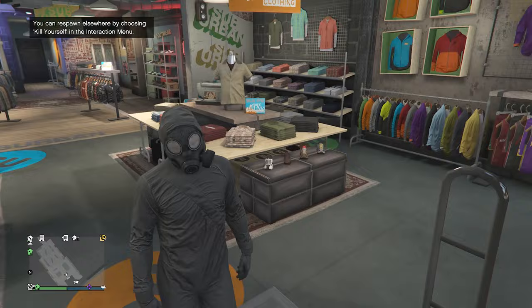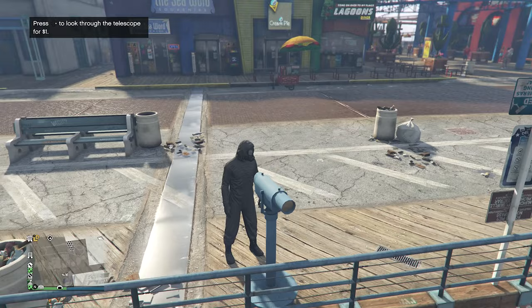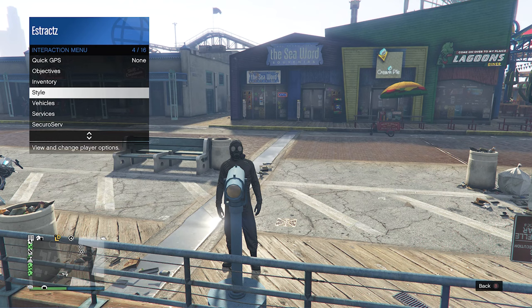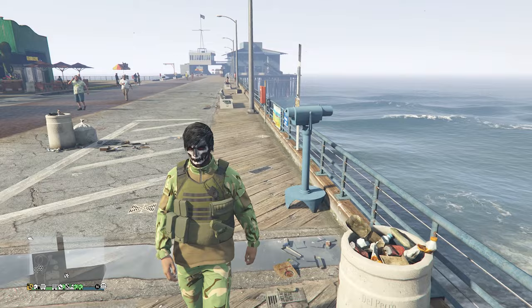After you've found a telescope on the pier and you are wearing the outfit with the toxic mask, do the telescope glitch. Go and run past the telescope like this and hit right on the d-pad. You'll see that your character glitches where it just stands still, and you should be able to pull up your interaction menu. Scroll down to style, click on style, scroll down to the outfit you just saved at the clothing store with the pouches, and equip it. Walk away from the telescope and you will see that the mask transfers over to this outfit.